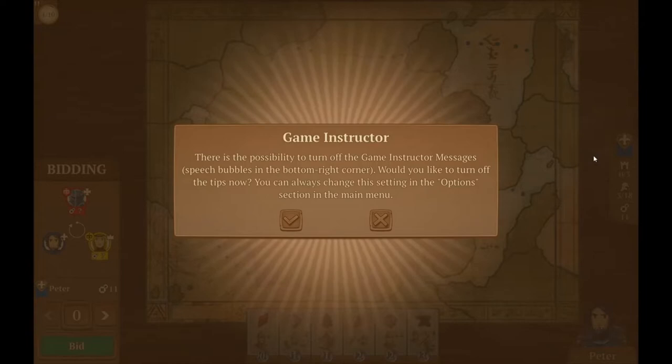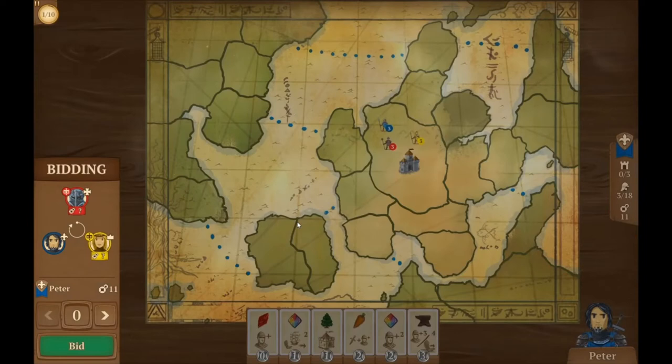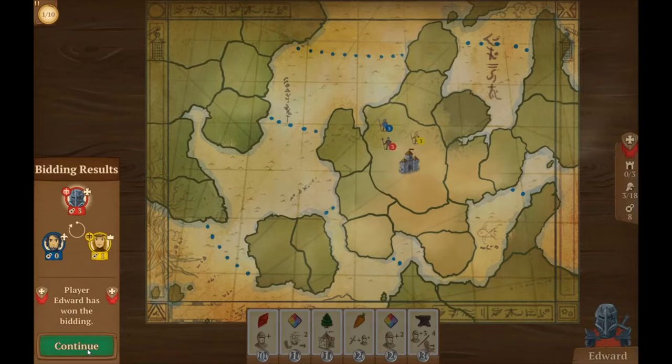Let's play against at least two people and make them easy because I don't want to make it too hard on myself. Area control games are not my strong suit. There's a game instructor with speech bubbles — I'll leave the tips on, any and all help I can get would be beneficial. We all start with three people in the middle region, and we'll use our coins to purchase cards from the bottom market.